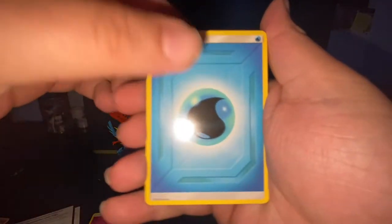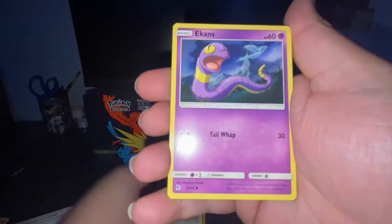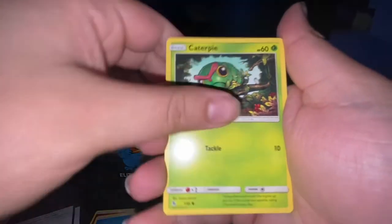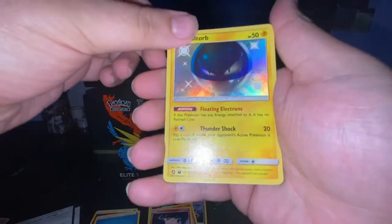Two packs left — can we get at least one hitter from this tin, please? Water Energy, Jynx, Misty, Brock's Pewter City Gym, Ekans, Paras, Caterpie, Charmander, Clefairy, Voltorb Shiny. Nice. And Mew. All right, there's one hit.